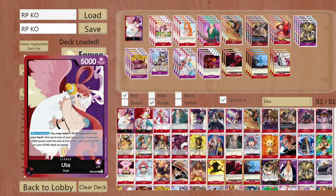Hello ladies and gentlemen and welcome to another video. Today I will be talking about one of the last few OPO6 leaders I have not made a decklist about. This one is one of my personal favorites - it's the red-purple Uta. Uta is one of my favorite characters and I have been desperately trying to make her work, and I think I have done it.